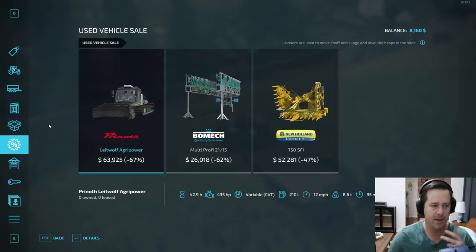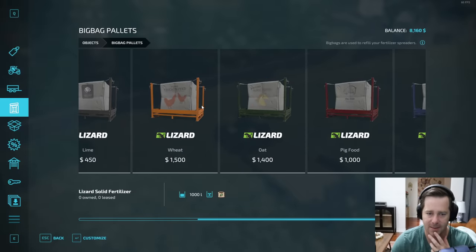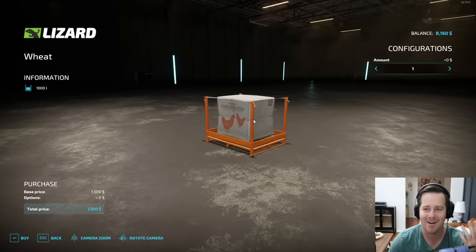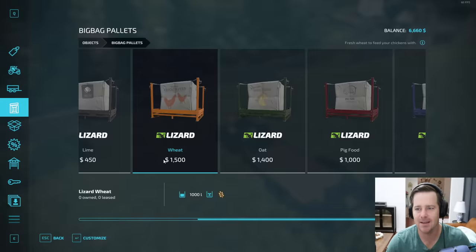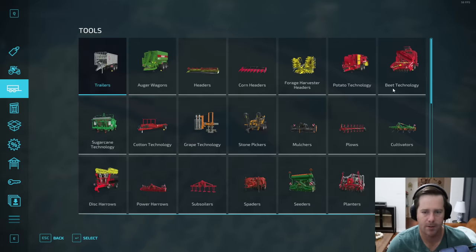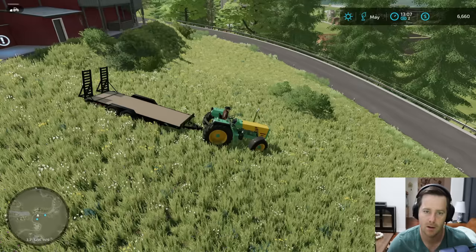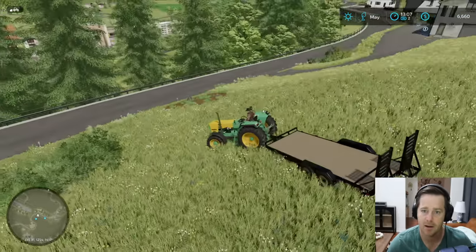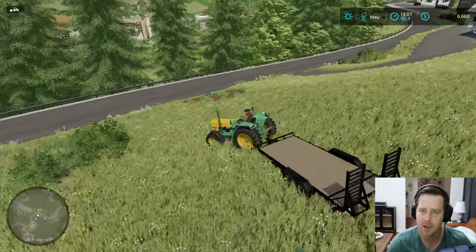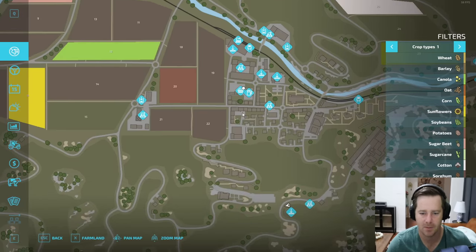The best option is to buy chicken food for sure, because once they start producing eggs we can sell them. That leaves us with six thousand six hundred dollars. We wanted to buy a tedder for our hay - the cheapest one is seven thousand, so we almost have enough. We might have to start cutting some hay, feed our animals, and maybe do another log run or two to afford it.